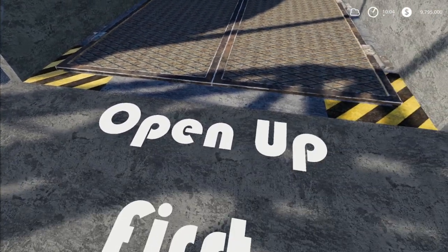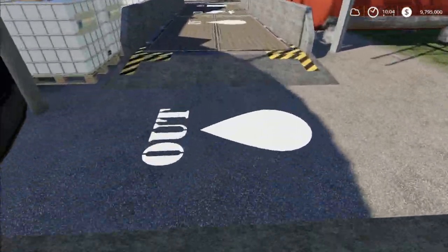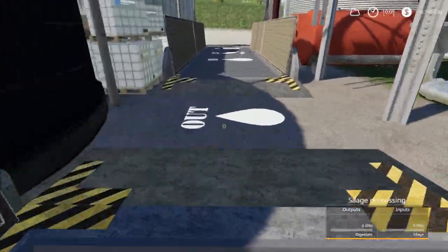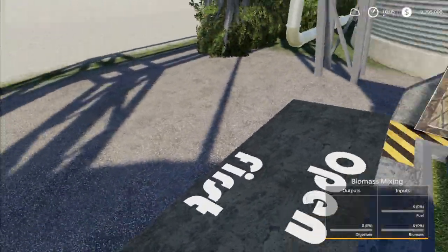Another important thing to note: you come up and hit left click to open them up so you can actually put inputs in. Over here are your inputs. So then everything else is pretty self-explanatory. This is one of your inputs here. This is the out for digestate — this is where you're going to get digestate out. And this is the rest of the inputs over here.